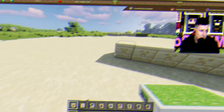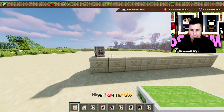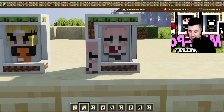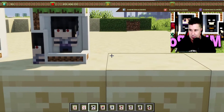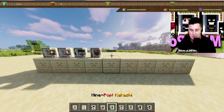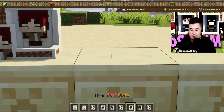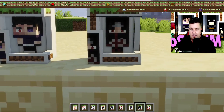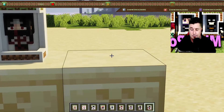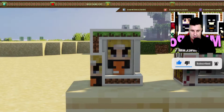Next is the Naruto collection. Starting off with Naruto, then Sakura, Sasuke, Pain, Kakashi, Gaara, Obito, Itachi, and Madara. Very cool - let's have a look at each of them individually. Very very cool.